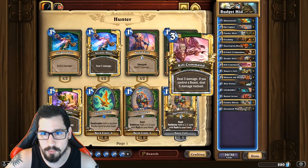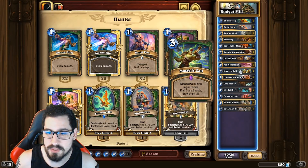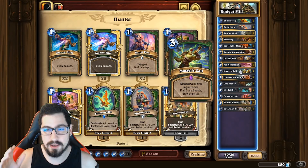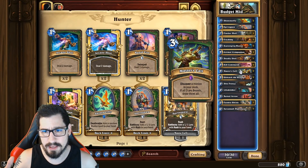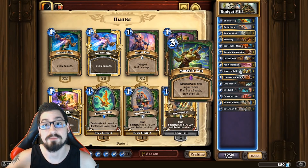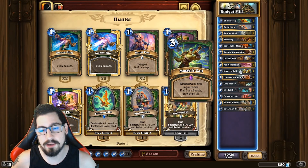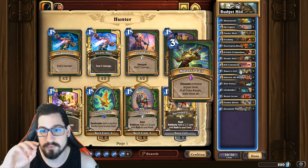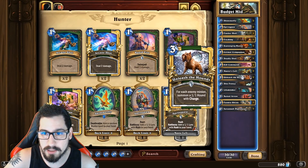Master's Call is our draw mechanic. A three-mana draw three beasts is crazy. That's why we don't run any non-beast cards in the deck — every card has to be a beast. We're limited, so cards like Houndmaster aren't included because they're not beasts, and for Master's Call to get full effect we have to run only beast minions.